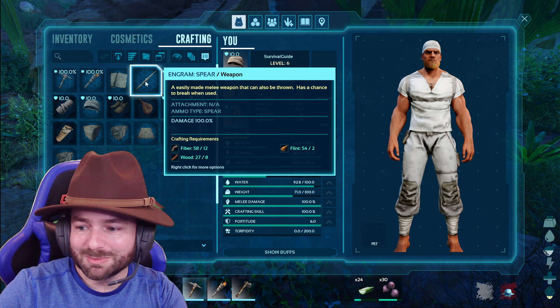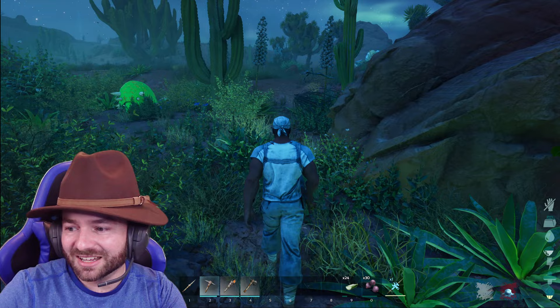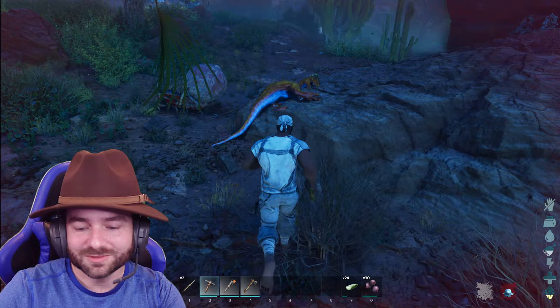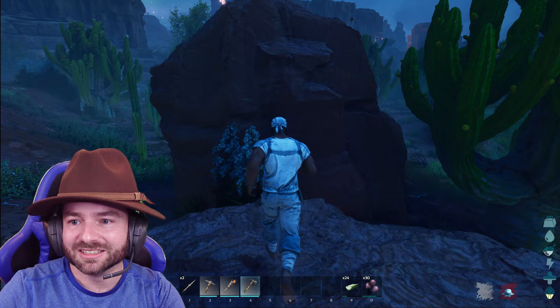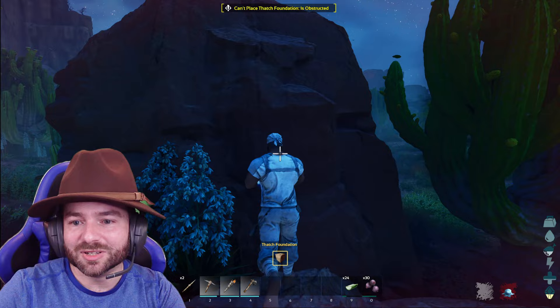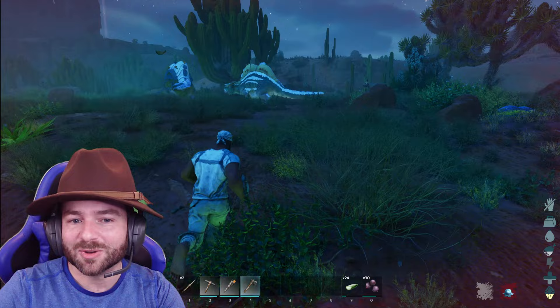We'll try to hunt some small stuff and get a sleeping bag so we don't immediately die. Maybe we'll survive the night, do a little hunting. Let's find something to hunt. Need to get some food and shelter. Oh — there's a dead raptor already! We might be able to get a sleeping bag. Let's see if this is buildable — doesn't look like it. Let me see if I can get a little outpost going on top of one of these boulders for a respawn point.